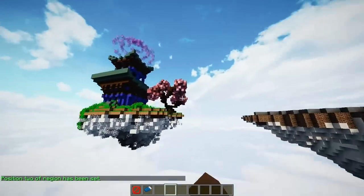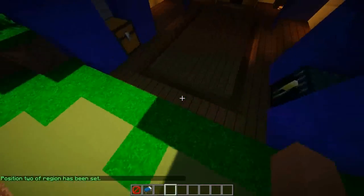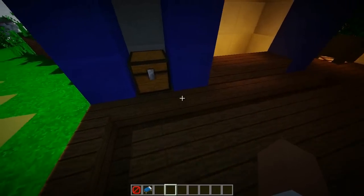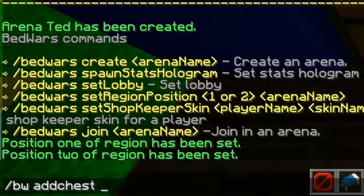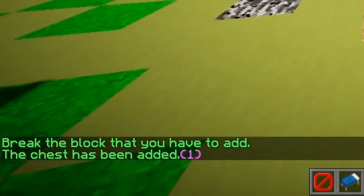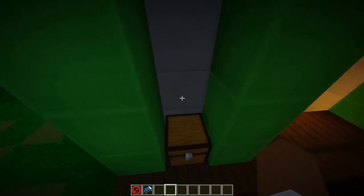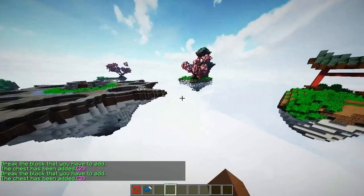The last thing you need to do in the arena is set all the chests. Normal chests do not get reset, but entered chests do get reset. To add a resettable chest, do slash BW add chest, then the arena name (which is 'Ted'), and just break it — that's it, simple as that. I'm going to go ahead and add one per team area. There we go, third one and last one.